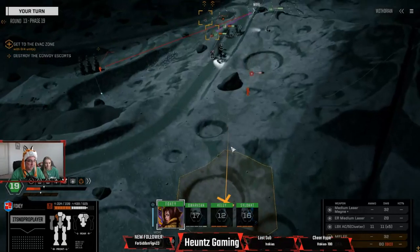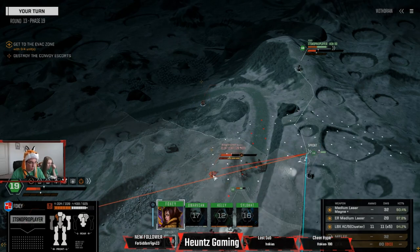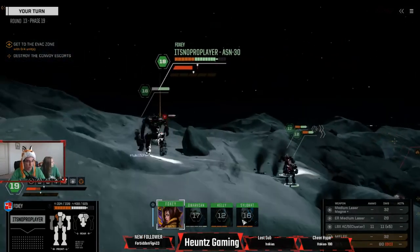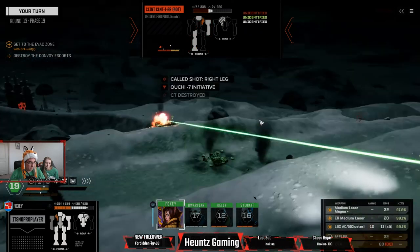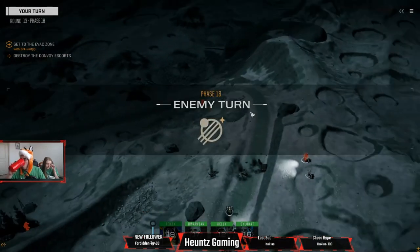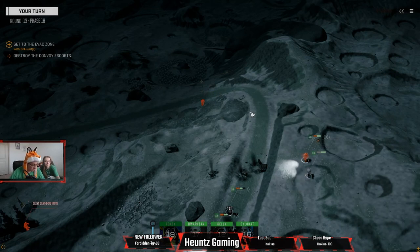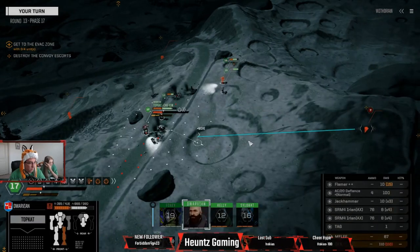Now we gotta get to the evac - where the heck is the evac? Oh it's behind us. No-pro will sprint up and fire everything on this downed Clint. We'll fire everything on the leg - check out the center torso, I did not want that to happen but that's okay. No-pro you're running really hot - oops, sorry No-pro, didn't mean that.